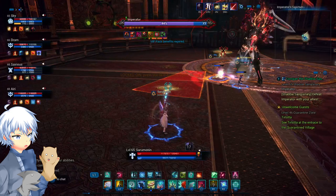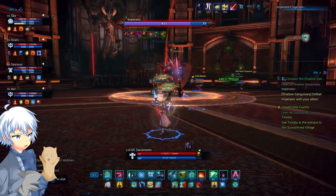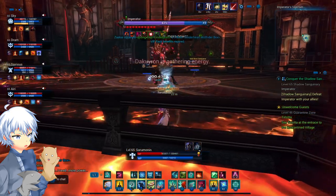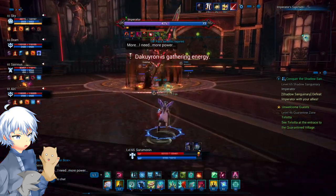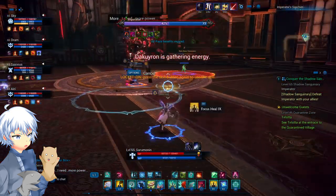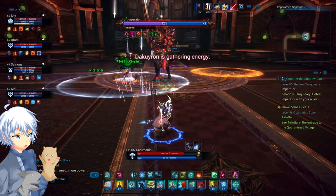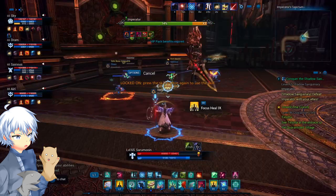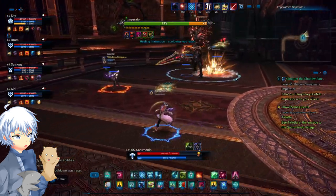Regardless of whether you succeeded or failed, he will do the mechanic where everyone gets encircled anyway, so just be prepared to iframe. A special note for priests: once Decorion has a new target and the tank is running away, you should use Divine Intervention to get them further from the group — that way it'll be faster and players will have a better chance to break the shield.